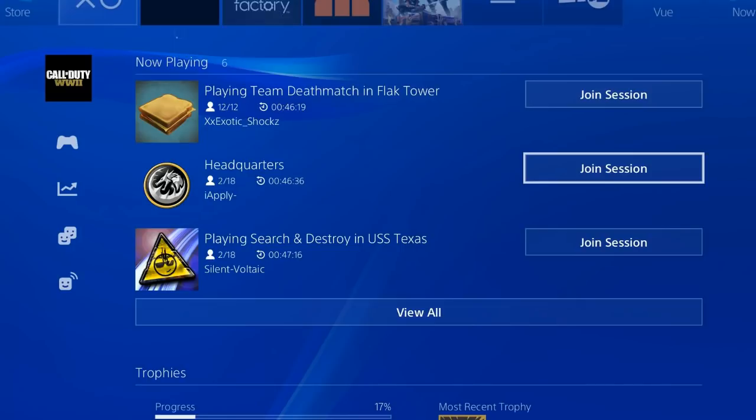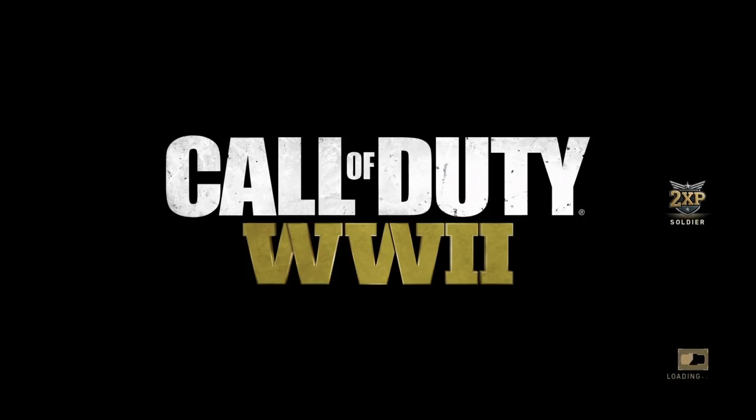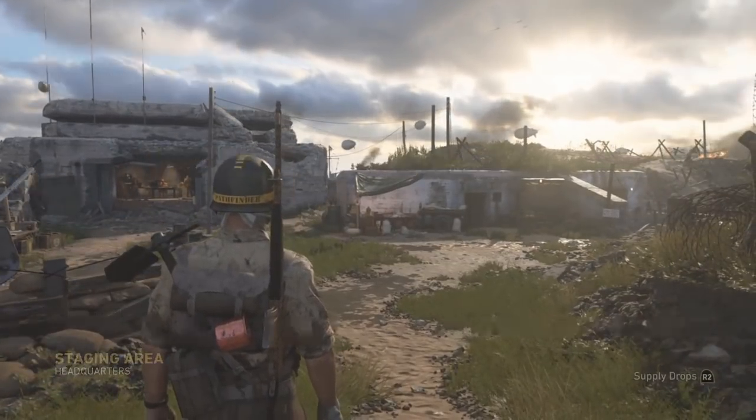Tell your friend to close his app, and as soon as he closes his app, press the Join Session button to join him. An Error Has Occurred message should pop up — press OK, and it brings you back to your headquarters. As soon as you get back into headquarters, go to Custom Games and create a match.